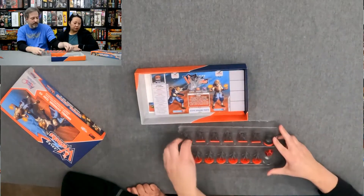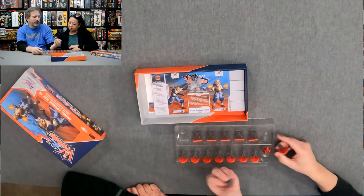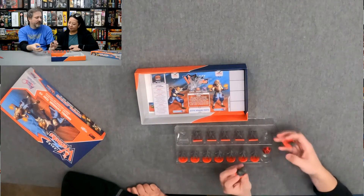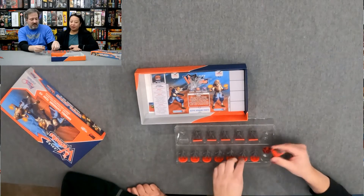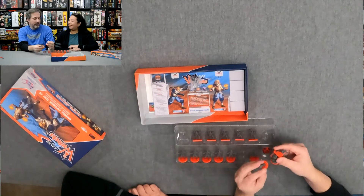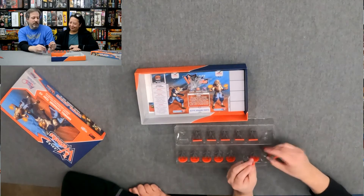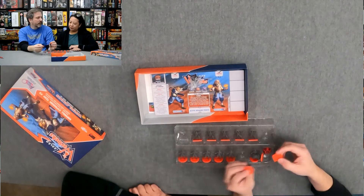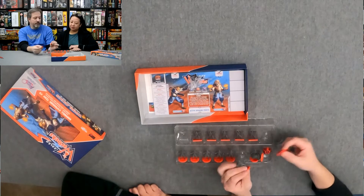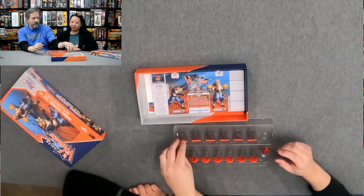Now, you have your captain, coach — whatever they are calling that character. It's been a while since we've unboxed a Chaos Ball team. The two different characters do have a square and round base, so you can tell them apart on the board, especially if you didn't do anything with it. Just look at the base — square, circle.